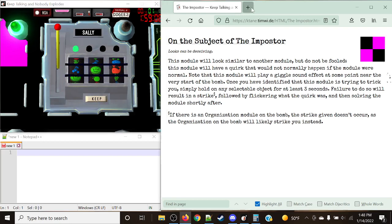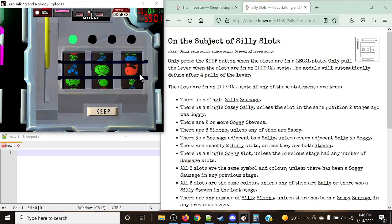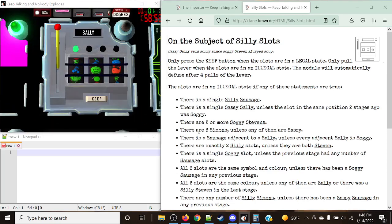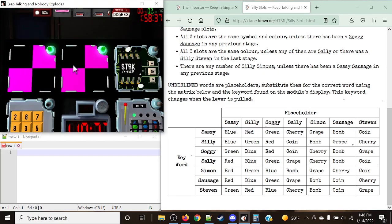Silly Slots — taking a look at the actual symbols. Silly Slots does not have a red whale. The stuff that can appear is blue, red, or green: a cherry, grape, bomb, and a coin. That's the only four options in those three colors. There is no such thing as a bloody whale. Let's interact with these buttons — and we're good to go.